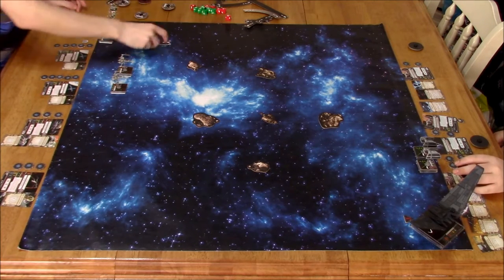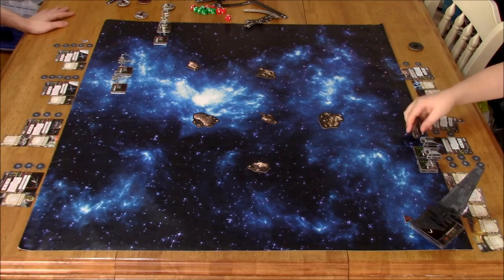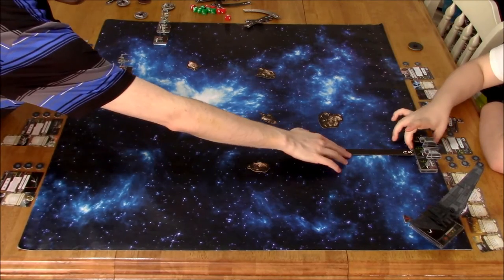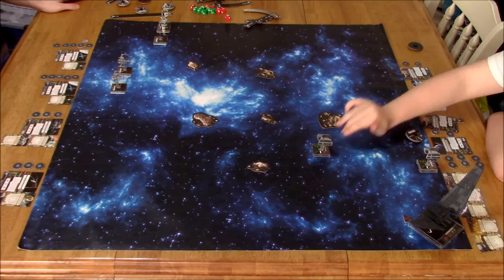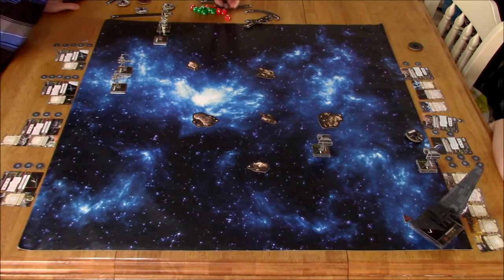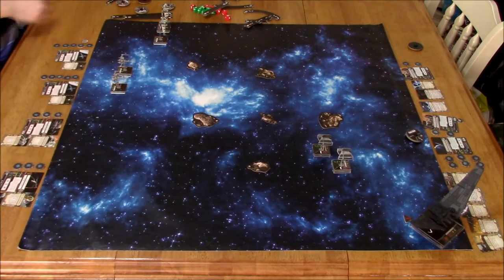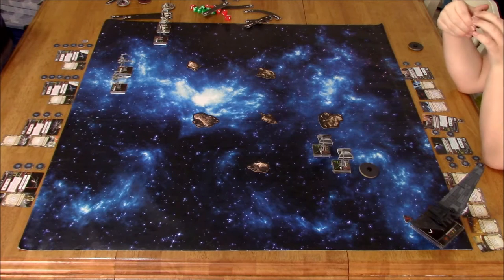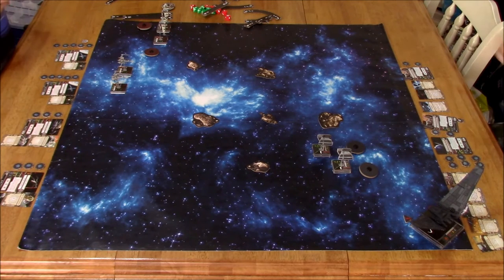Also worth noting that due to technical difficulties, I had to bypass the place asteroids and ships part. Basically, my goal with the asteroid placement was to create a line right down the center, as you can see I did. I was hoping to funnel his shuttle into one side of the board and keep him there — otherwise, he'd have to fly over something and leave himself exposed. My goal is just to bombard him with three attack dice; all four of my ships have three attacks, so I want to focus fire and take out any TIE Advanced before his shuttle gets into play.